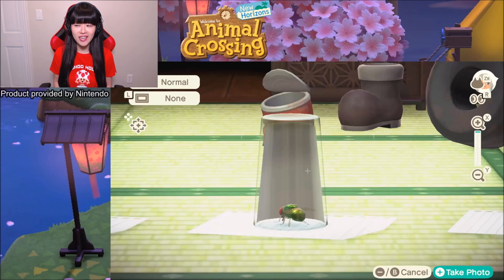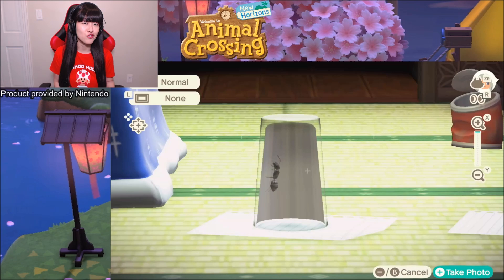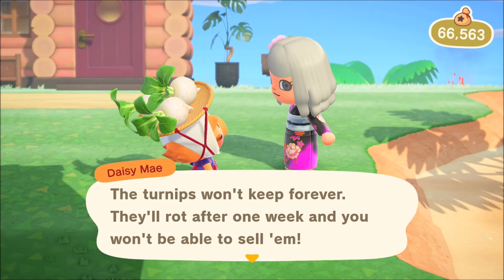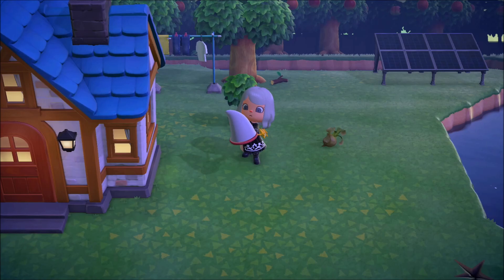This one is an ant, then you have a fly, and also a flea. In order to get all of these, you need to do something for them to appear, then you catch them with your net. For the ant, you need to keep one of the turnips and make sure that you don't sell it, and then it will spoil in due time. You leave it outside, then you see a chain full of ants, and then you can take out your net and catch it.